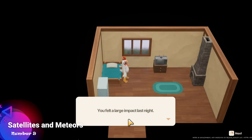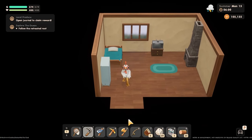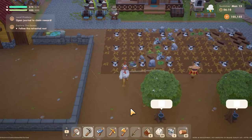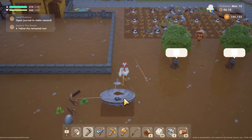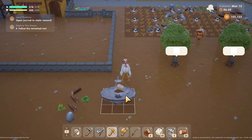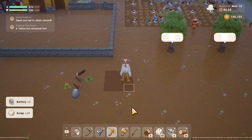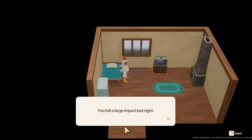The next mistake to avoid is not inspecting the large impacts that happen on your farm. Satellites and meteors can crash land on your farm and when they do you can actually harvest those resources. We just got a message in our game saying an impact happened and as we can see a satellite has just fallen down. This satellite can be harvested — you get a lot of scrap and also battery packs from it. Using our pickaxe we broke it up and got three batteries and 20 scrap, which is really cool. The satellite is rare like the meteor, so when you get them make sure to check them out straight away.